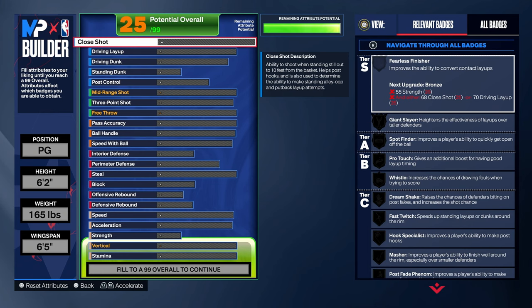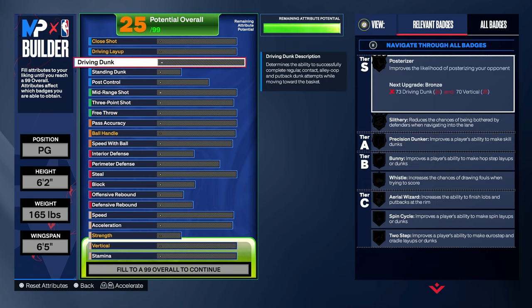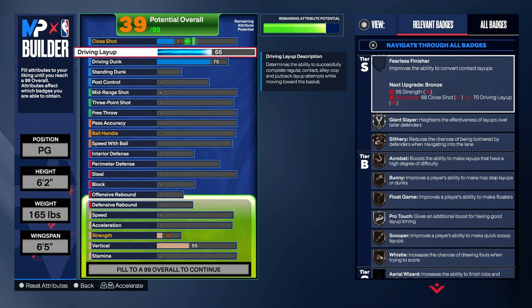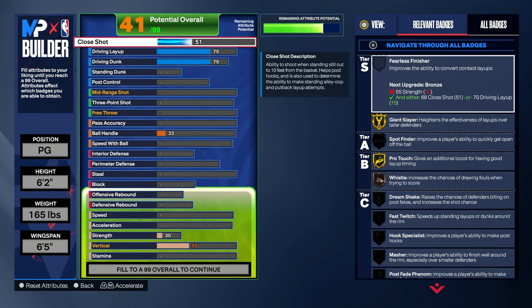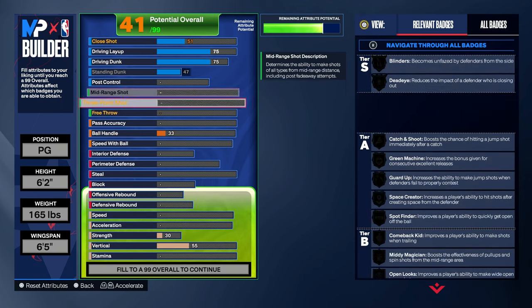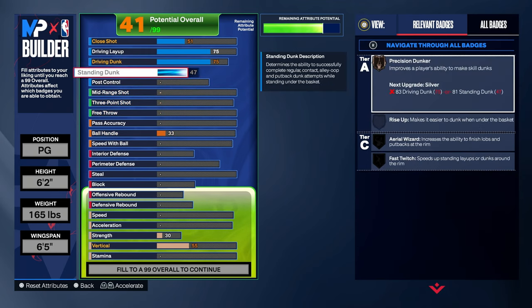6'3 does not get the same attribute caps as a 6'2. First, we're gonna go with a 75 driving dunk and a 75 driving layup, which is about bounce. We're gonna go with a maxed out standing dunk so we can get standing dunks in the paint. Standing dunks are very OP this year — all you gotta do is run to the paint and hold X and you get a standing dunk every time. All you need is a minimum of about 45, but I went with a 47 just to max it out.